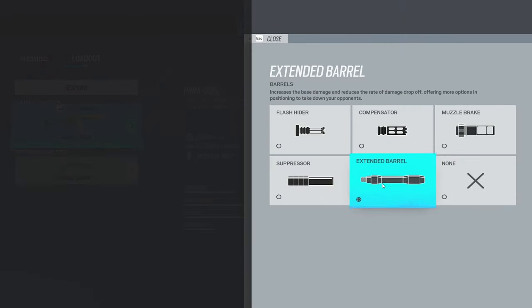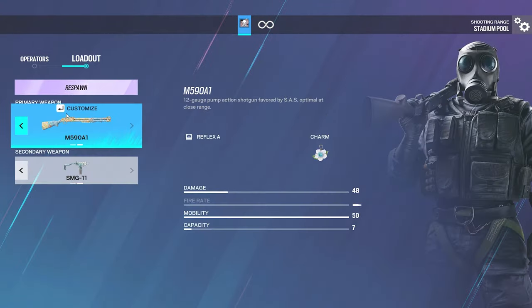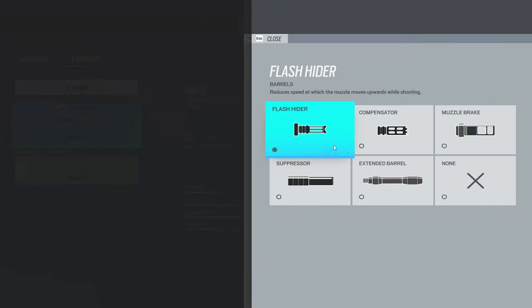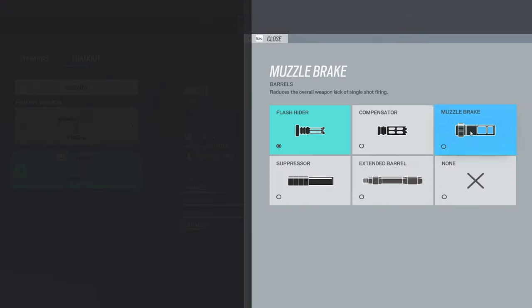The setup for Brava is going to be the same as Capitão's — the exact same setup with Extended Barrel. Starting off on defense, Smoke's main SMG: run Flash Hider on the SMG-11. I run Flash Hider, but I've heard that Muzzle Break is better — it's preference for most people.